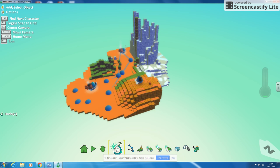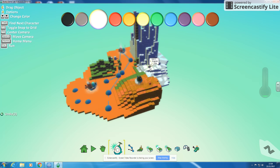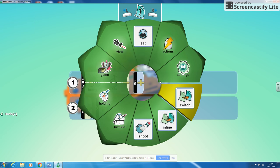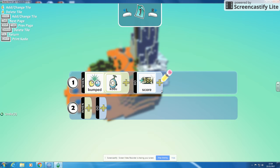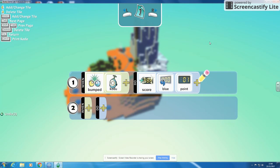I'm going to use my Kodu character. I'm going to click here and put in a coin. I'm going to program this to say when it bumps into Kodu - sorry, when they hit each other - I want the score, and we're going to have blue this time, to be plus one point.